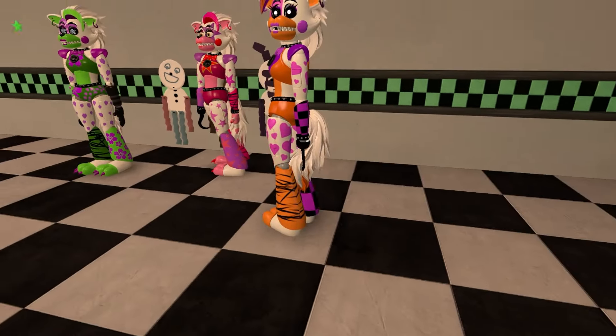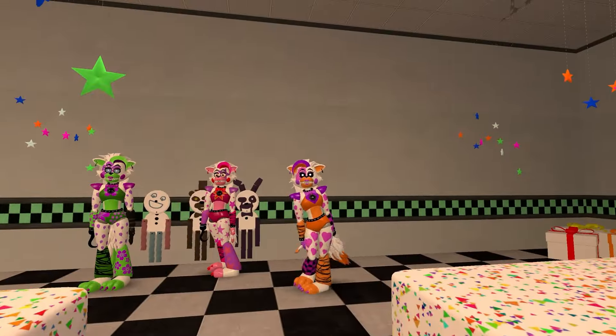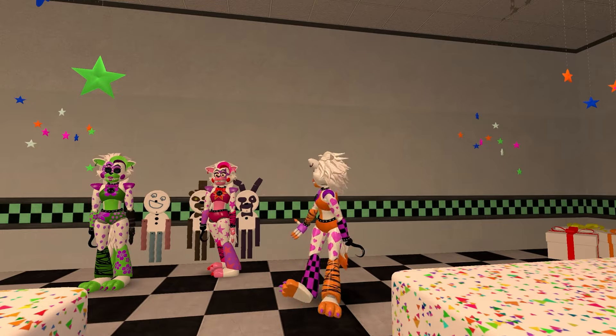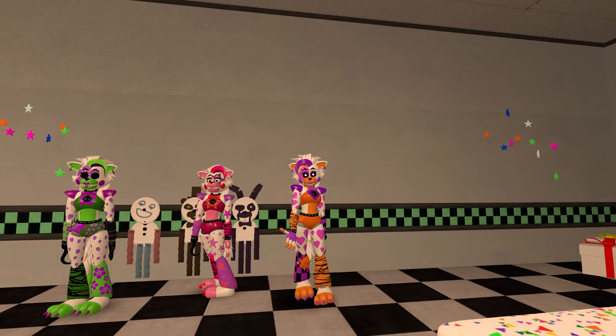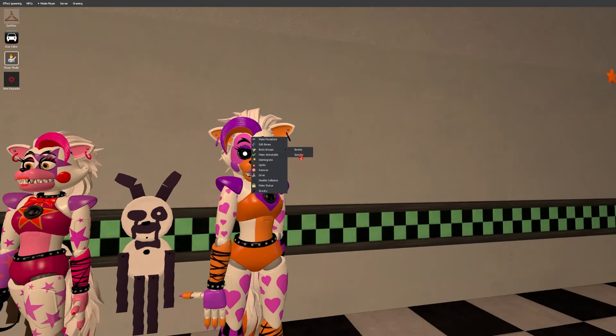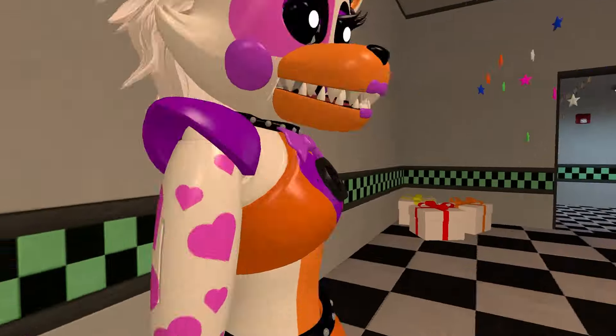She has an orange tip on her tail, which is kind of cool. There are a lot of pink hearts. That's about all I have to say for Lulbit. You can also check out body groups — it's the same thing: bowtie and speaker.